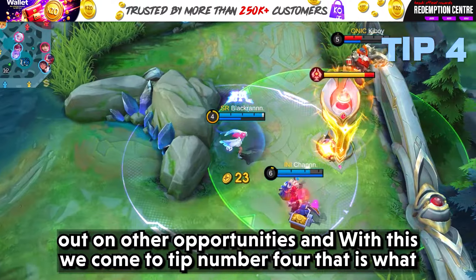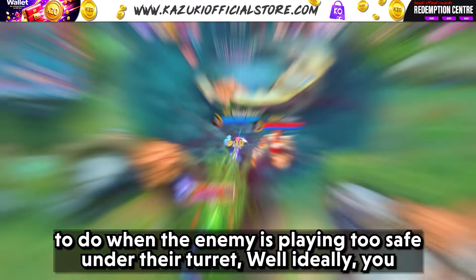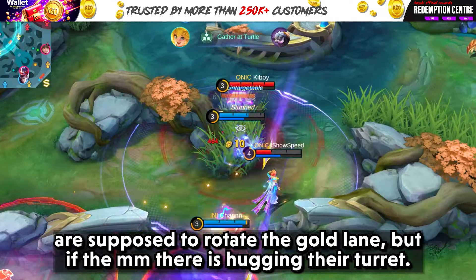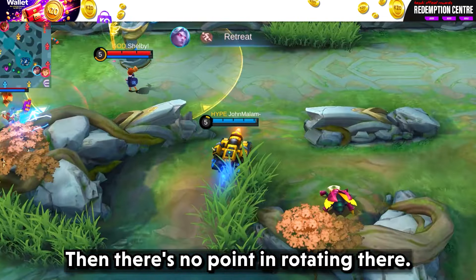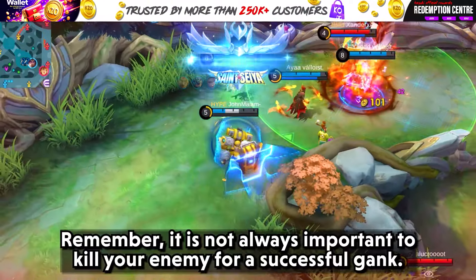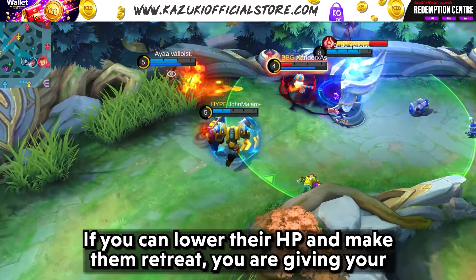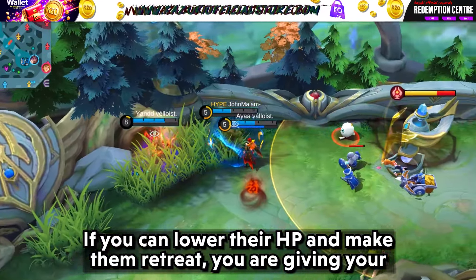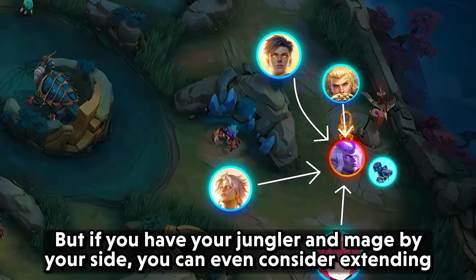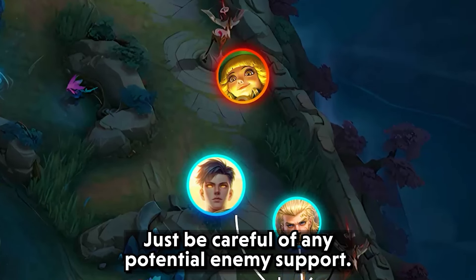Tip number 4: what to do when the enemy is playing too safe under their turret. Ideally you are supposed to rotate to the gold lane, but if the marksman there is hugging their turret, there is no point rotating there. Instead, try ganking the exp lane or invade the enemy's jungle. Remember, it is not always important to kill your enemy for a successful gank — if you can lower their HP and make them retreat, you are giving your ally a better chance of winning lane. But if you have your jungler and mage by your side, you can even consider extending the engagement and diving under the turret, just stay careful of any potential enemy supports.